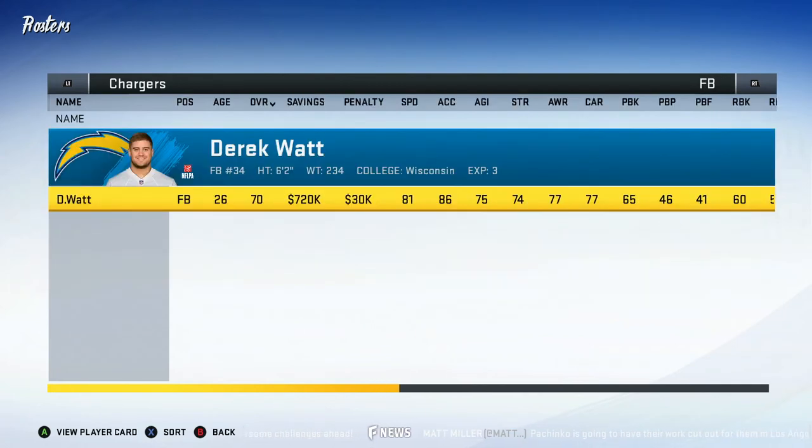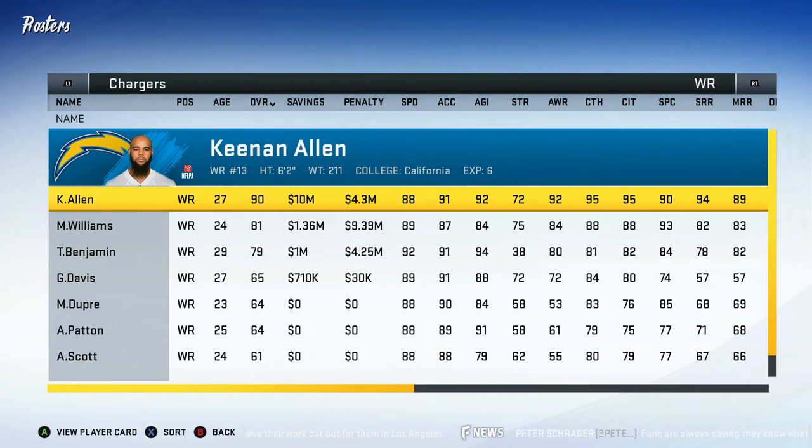At fullback of course I got Derek Watt — the second Watt brother to make it to the NFL. He's 26 and 70 overall. Every single franchise I've done off camera with the Chargers, he makes the Pro Bowl every single year, so that's my main goal — to get him to the Pro Bowl. At wide receiver, we got a couple guys.